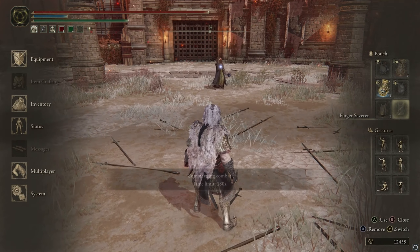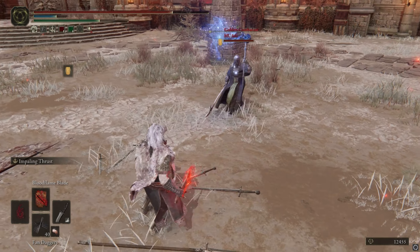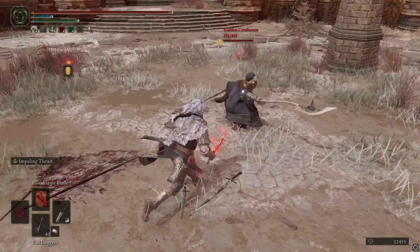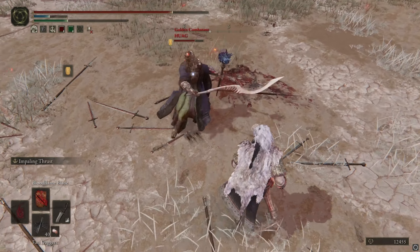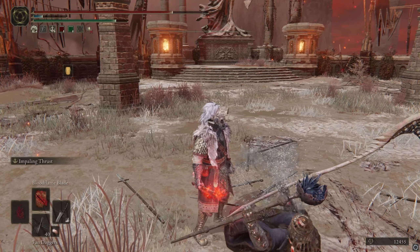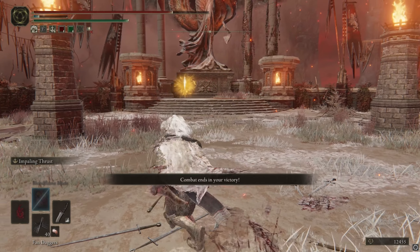It's the wizard again — with double slash, which honestly I've never seen on just a weapon, let alone a halberd. The cool thing is even if you whiff impaling thrust, your R2 still happens. Look at this pressure. He's dead — 69, nice. GGs — a little unfortunate it didn't true combo because he was a bit laggy, but trust me, impaling thrust into R2 with these daggers is an actual true combo.